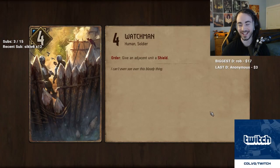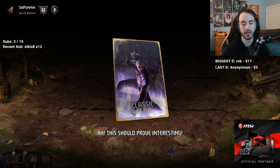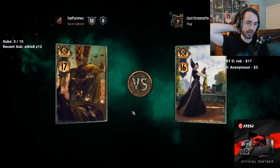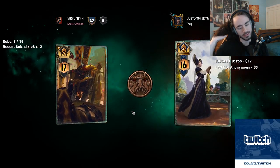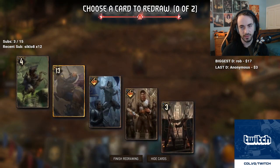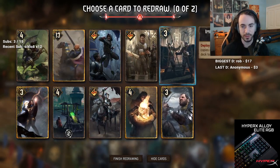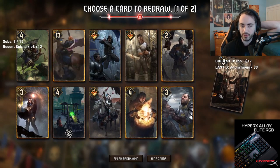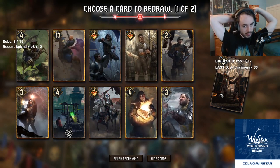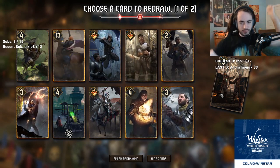Viewer asks if the deck bricks if bled hard. Player responds: if you don't win round one and they push round two, you'll have to play your other cards, and if they keep bleeding you might have to play combo pieces sub-optimally. 'But if you hit Portal it doesn't matter, and the tempo you get off brigades and Vigo is insane.' Notes two bricks in hand — Brigade and Roach — but says it'll be fine. Begins a new game.